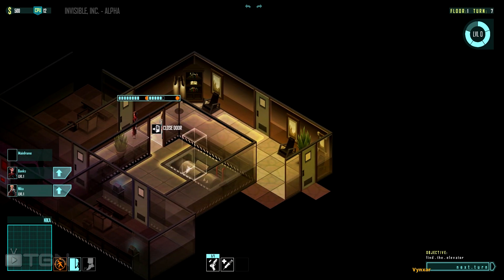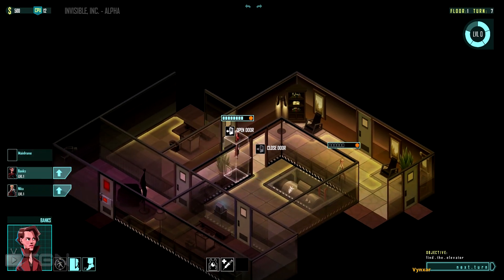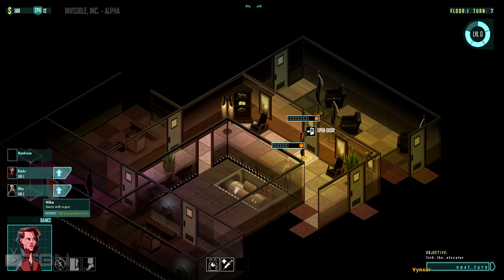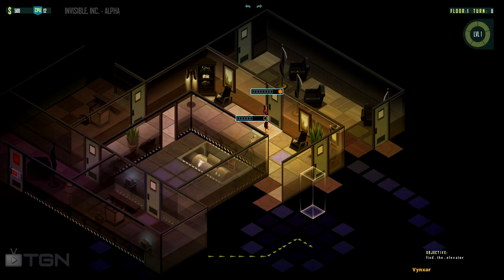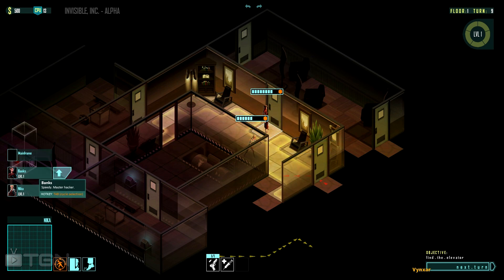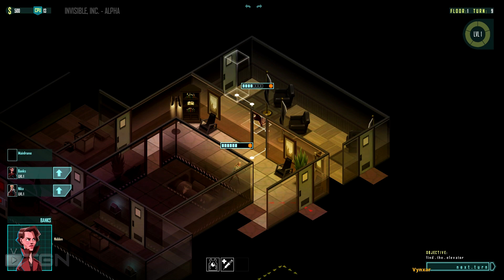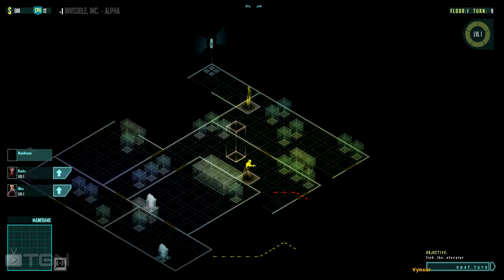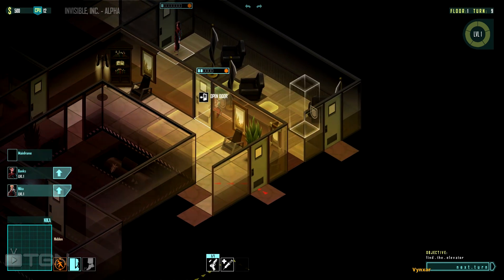More doors, and I hope there aren't more agents too. So many rooms. Oh, somebody's there, and somebody's coming — I need to do something about that. Banks is going to open the door and go in there. I'm going to check if there's any access here, then ask Nika to go back and close the door quickly.